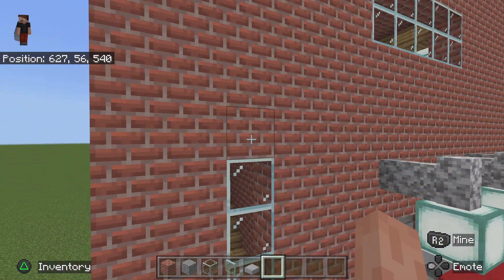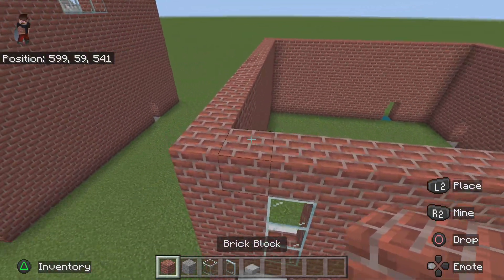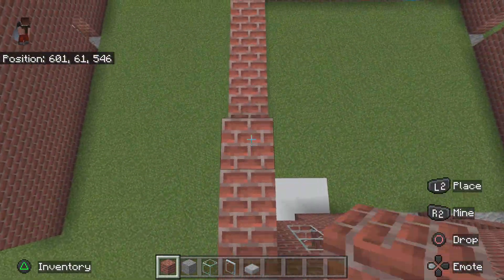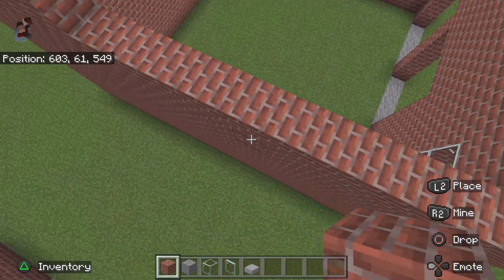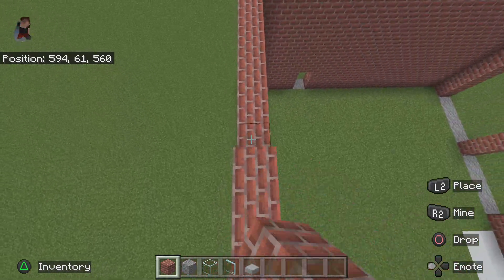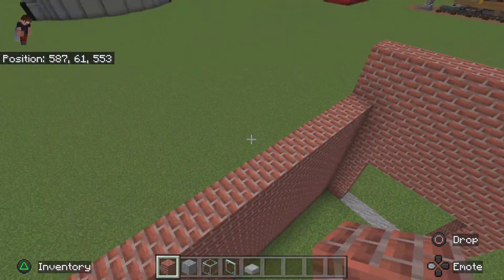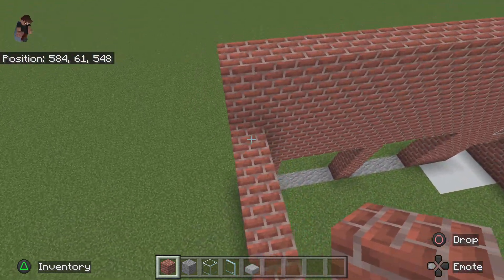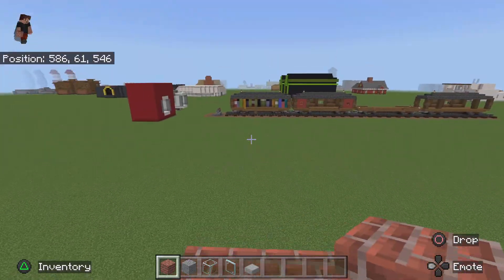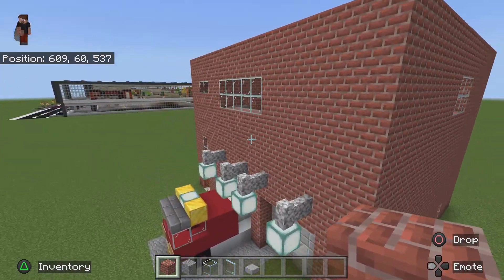So we've done one on top. We want to do another two and we should have one layer above this glass. What you want to do now is do another two layers going all the way around. I know this is quite a repetitive build, but it's quite easy because it's just bricks and a big square — easy but really boring to build at the same time.